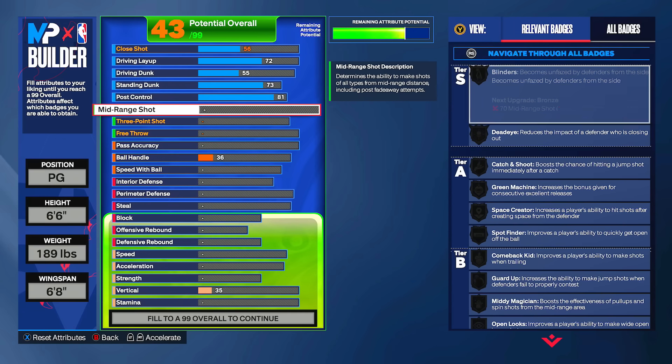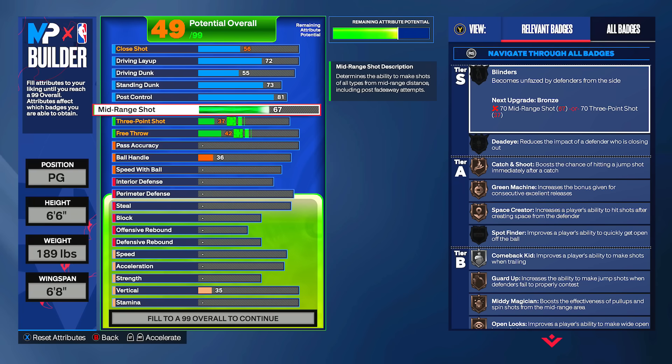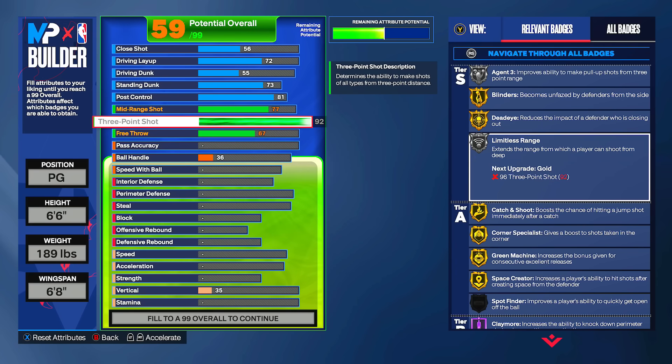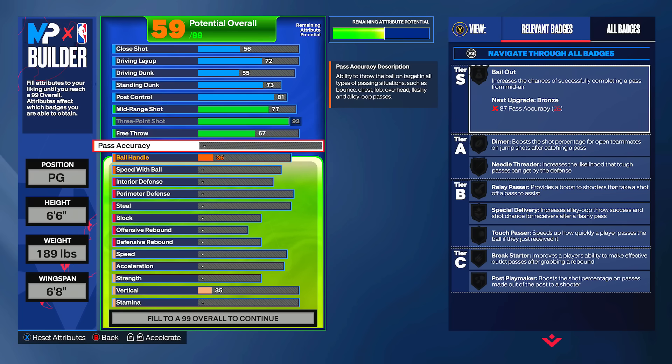Mid-range we're going with a 77, and the reason is that's the lowest you can get while still having a 92 three-pointer. We'll have silver limitless range — even though silver limitless doesn't work that great, it's still good to have a high three-pointer — and gold dead eye. 2K will probably buff limitless range in the future anyway.